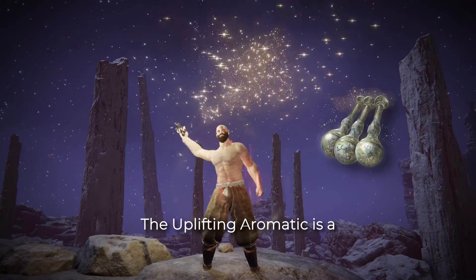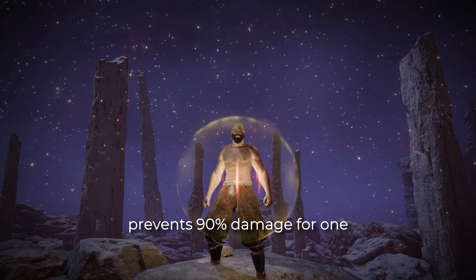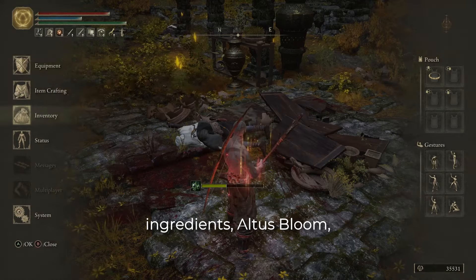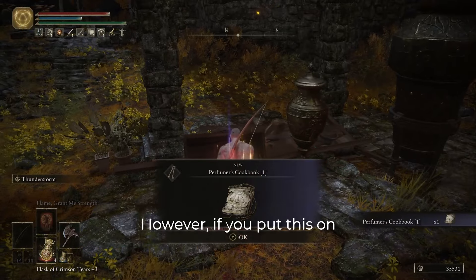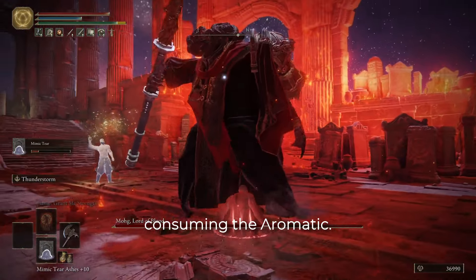The uplifting aromatic is a great aura buff that provides a 10% damage bonus and prevents 90% damage for one hit to you and nearby allies. It's not the cheapest to make though, with four ingredients: Altus Bloom, Budding Cave Moss, Silver Tear Husk, and an Arteria Leaf. However, if you put this on your bar while summoning your mimic tier, it will buff you without consuming the aromatic.